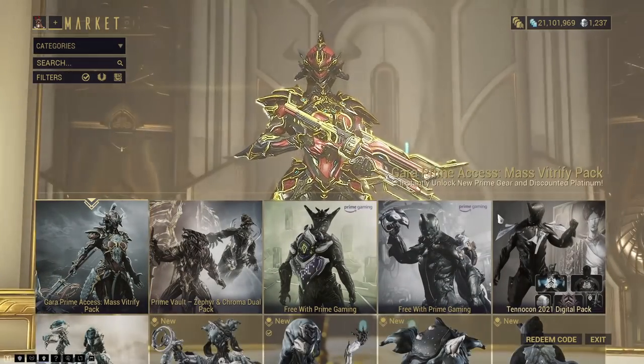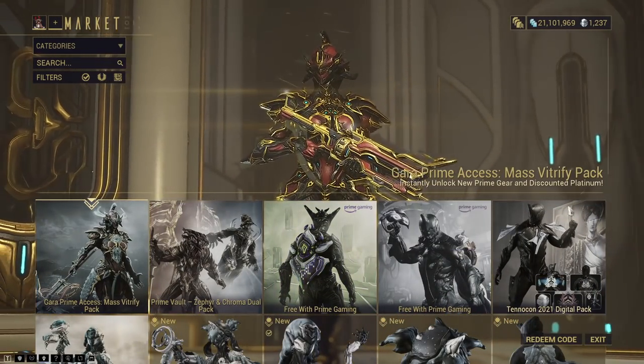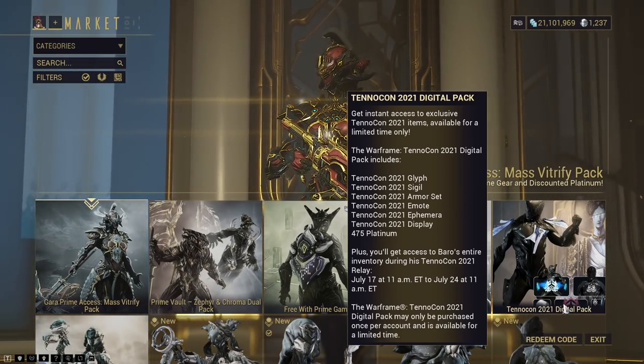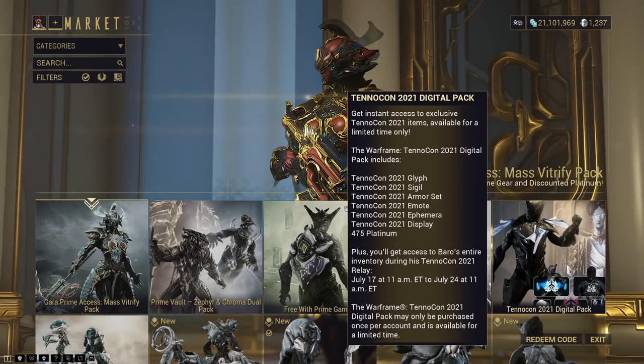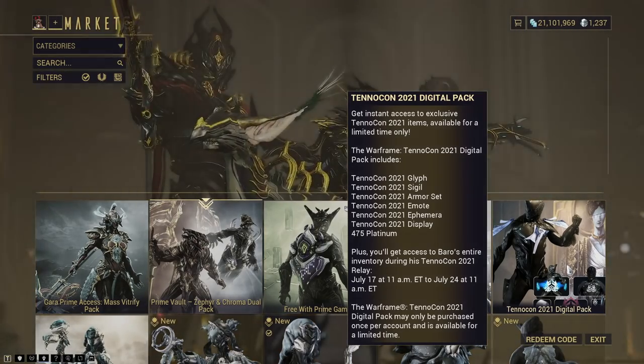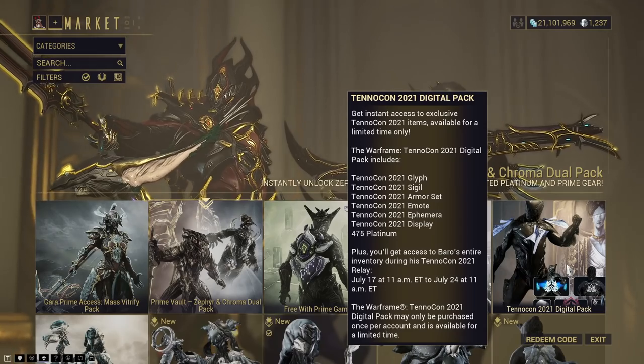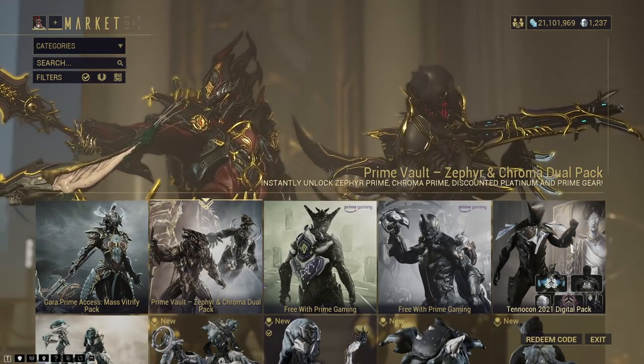The TennoCon Baro Ki'Teer Relay is on Earth. You need to buy the TennoCon 2021 — or whatever year it is — digital pack in order to get access to Baro's entire inventory during his TennoCon Relay. And that can always just be found in the market right here.